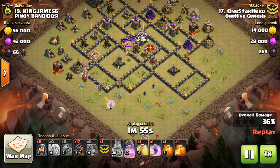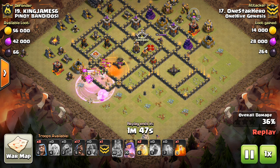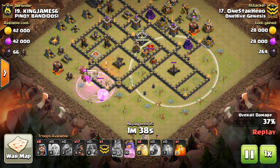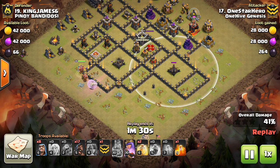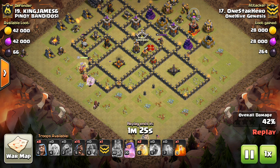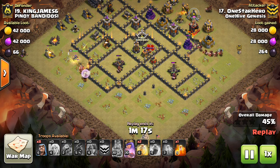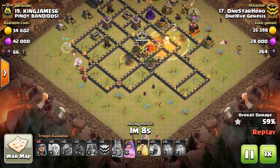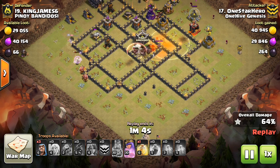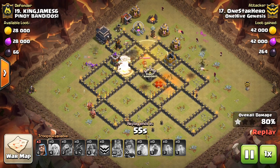This attack is a weird one. Notice how one-star hero used his king, a baby dragon, and some wizards to push his queen against the base, making her move much faster — because a queen walk all the way around this base would have taken so long. He used troops to force her to step up and take out defenses, but also to make it take less time. His queen couldn't have taken out all those buildings and still had time for a hog attack.